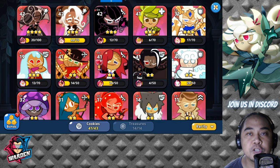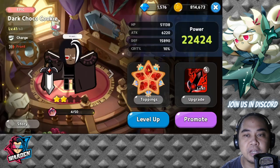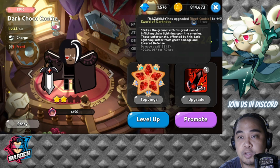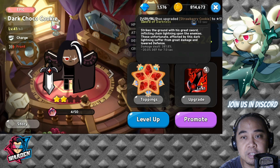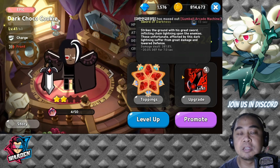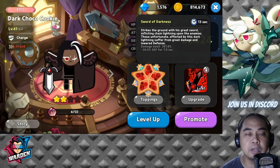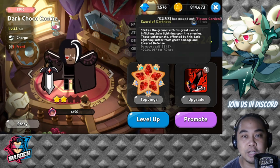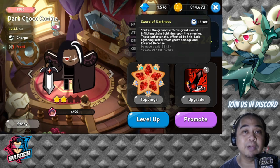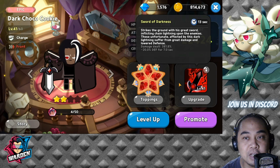Now let's go towards the top 10. Starting with the front row cookie — we only have one front row cookie in the top 10, which is Dark Choco Cookie. His skill strikes the ground with his great sword and lowers defense by 20% for seven seconds, along with dealing damage. Right now in PvP, the objective is to kill enemies quickly with great damage, and lowering defense plays a big part in that — which is why he's in our top 10.